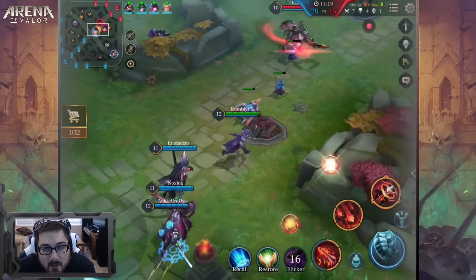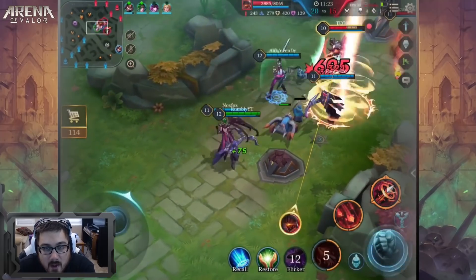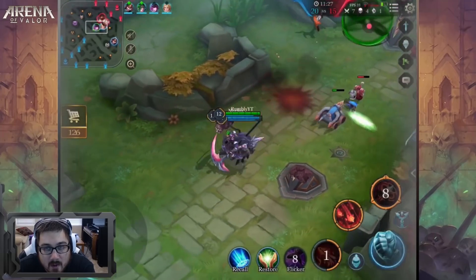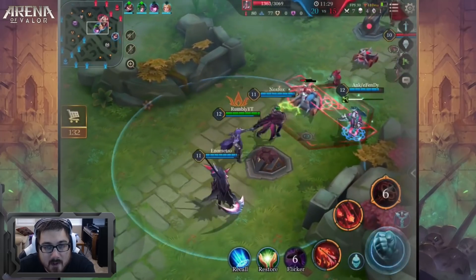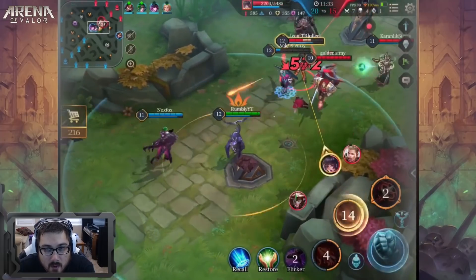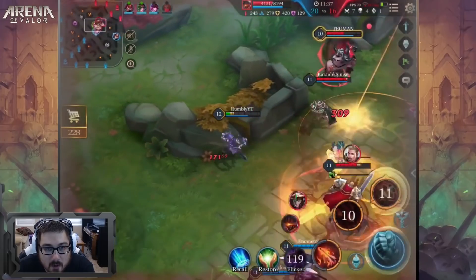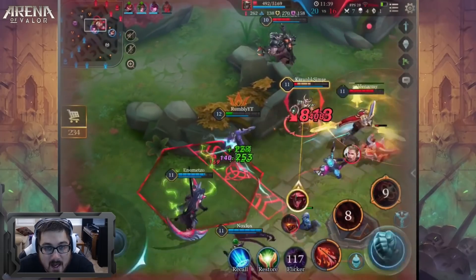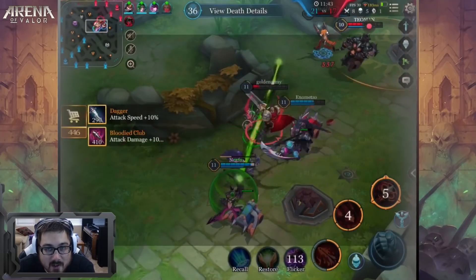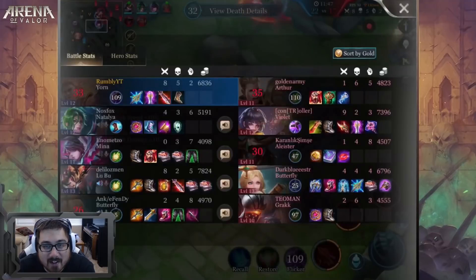The bulk of the build damage-wise is Fenrir's Tooth and Clave Sancti along with the rest of the damage amp. Fenrir's Tooth and Clave Sancti are definitely the most optimal damage items. And I survived somehow — well, maybe not for much longer. Thought I was going to be like a god there.